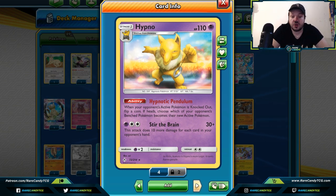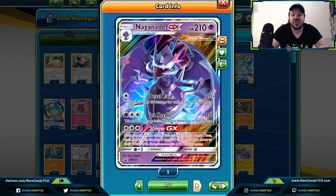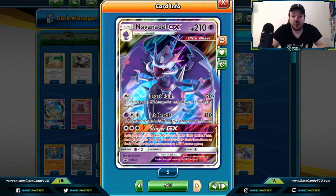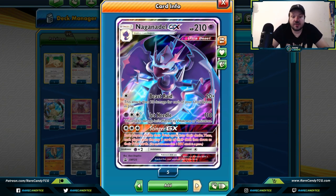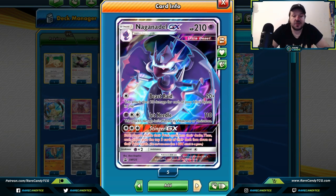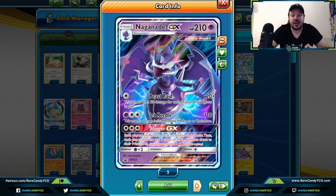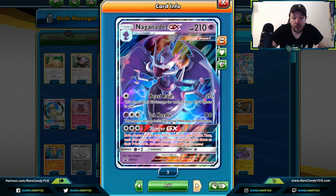Hypno — once during your turn, when your opponent's active Pokemon is knocked out, flip a coin; on heads, you choose which one they bring up. Usually when my Pokemon get knocked out, I want to send up a free retreater or use Jirachi's Stellar Wish. Hypnotic Pendulum can stop that and bring up your opponent's wrong Pokemon, which can often be a game-winning strategy — I think this card is underutilized. Naganadel GX — we saw this card win the North American International Championships when Stefan used Stinger GX to shuffle prize cards back into the deck and have both players set out three prize cards.